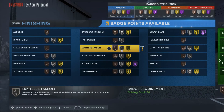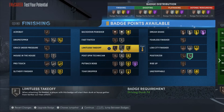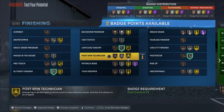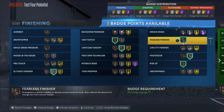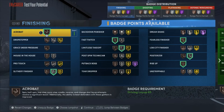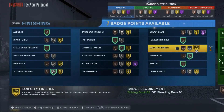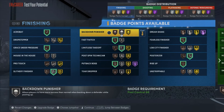What I'll probably do: I'll post rise, go limitless takeoff, slithery finisher — gotta throw some rise up on there. Fast twitch, fearless finisher, acrobat — just when you're doing your contact dunks. Grace under pressure. Put back on bronze — you gotta get that. I wouldn't put it higher than that though.